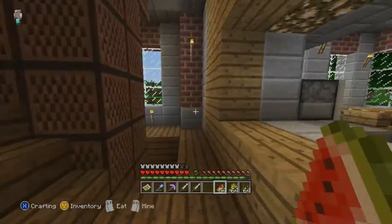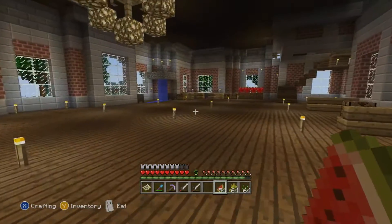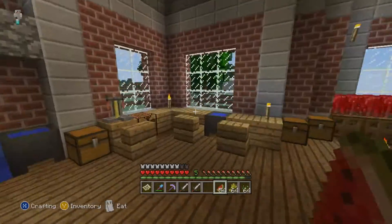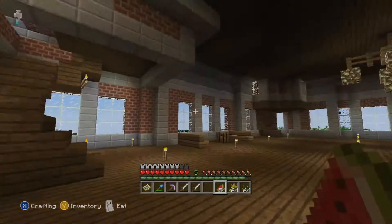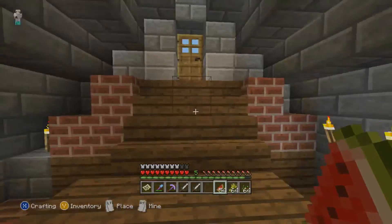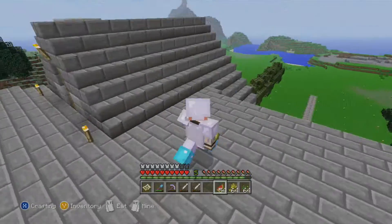Let's go ahead and go up here. This is the upstairs area — I never really finished it. I started working on like a little potion area, so this is where I would do potions, some nether wart. Oh right here — this is awesome — you can go up on the roof! Now you're on the roof!